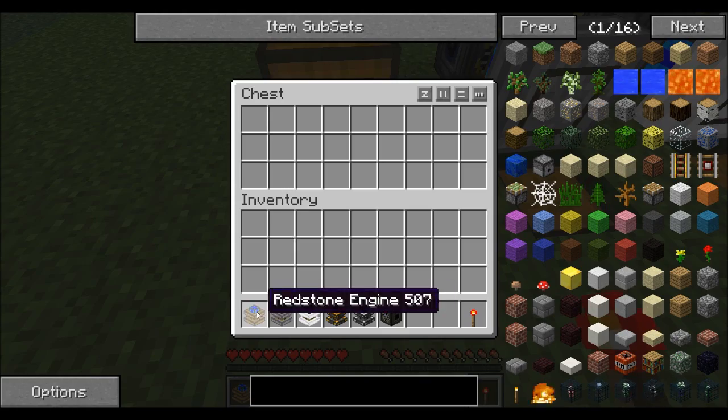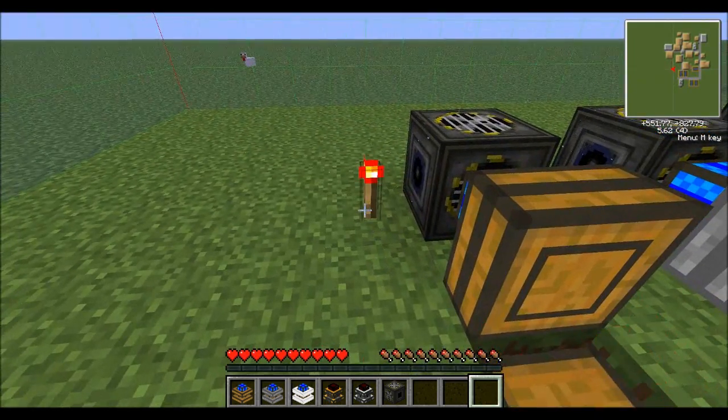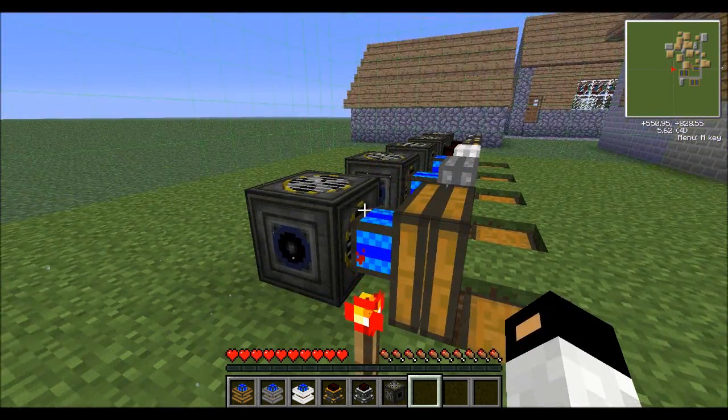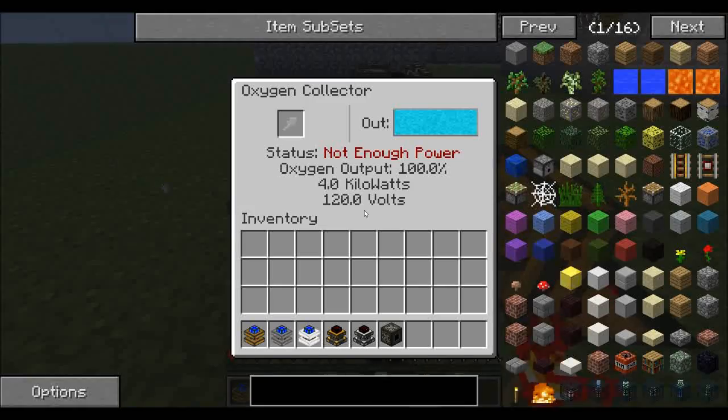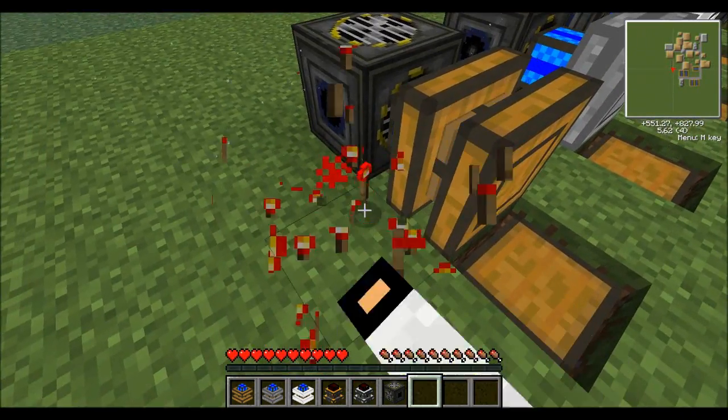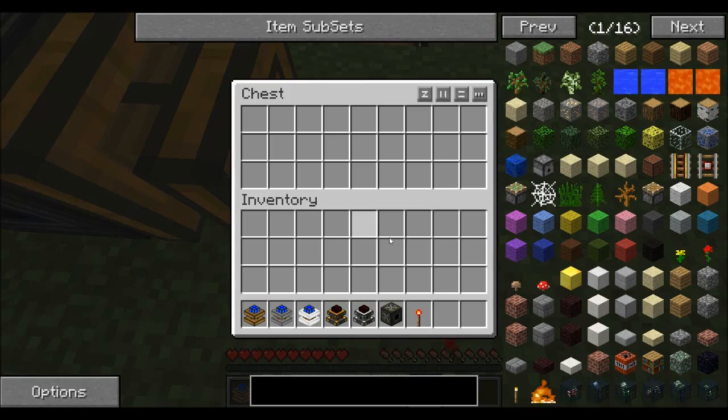Let's start first with the redstone engine which is easiest to use. You put a redstone torch next to it and it'll work. It doesn't work very well — it's barely good, so I don't suggest using it if you're powering anything too powerful.